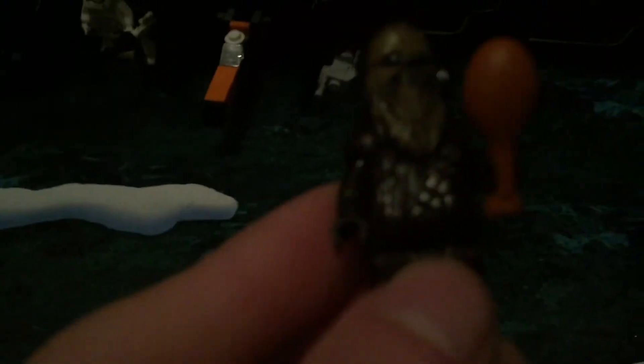For number seven to go with that we got a good figure in Chewbacca. He's got a porg in his hand because he's eating around the campfire — that was a very funny scene in my opinion.